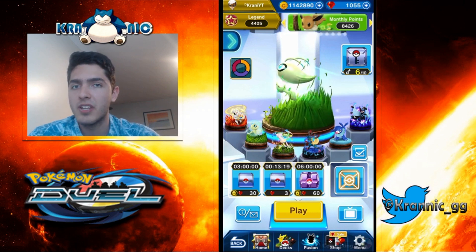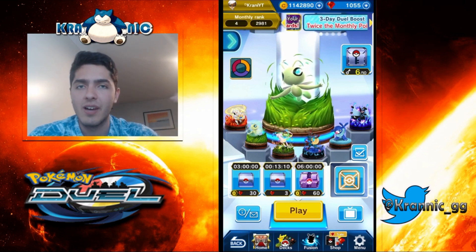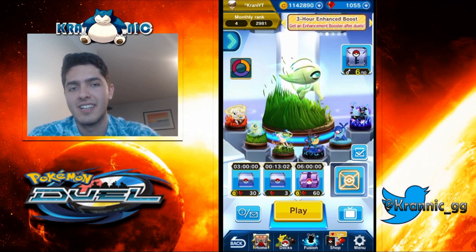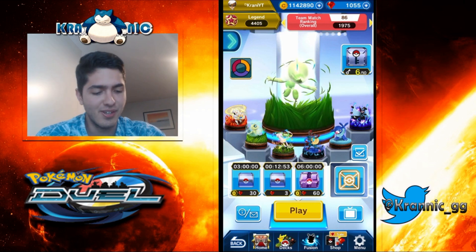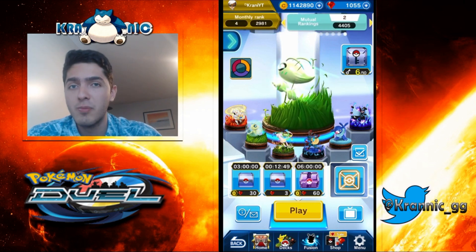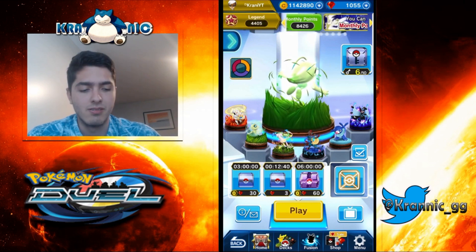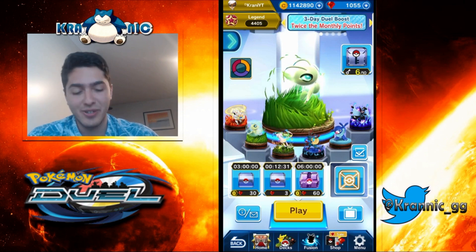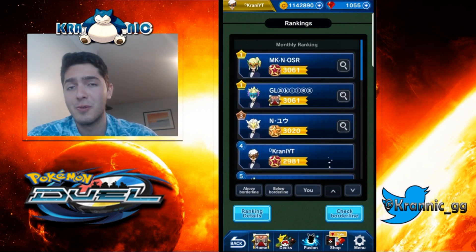That's why Celebi is S-tier in this meta. We normally have Kommo-o, then Marshadow, and two years ago it was Mew - now we have Celebi, but specifically grass sphere Celebi. Without grass sphere I consider it underwhelming, but with it, it's such an amazing figure. Thanks for watching - leave me a comment about what you want to see next. The monthly reset is on the 10th and I'm trying to grind for the top number one. I'm close enough, so pray for me - see you next time!